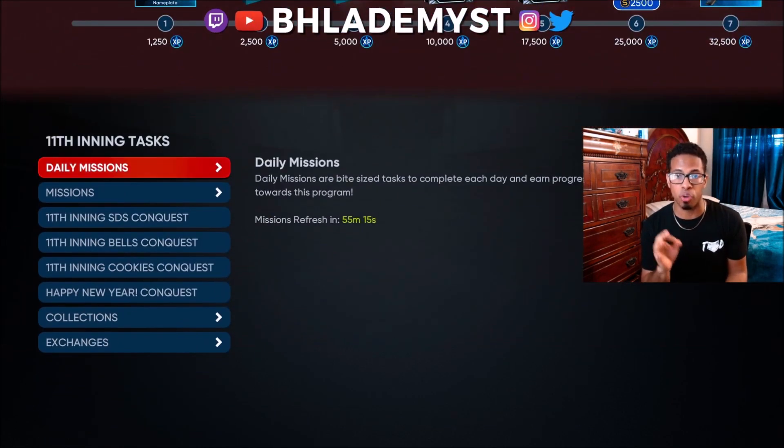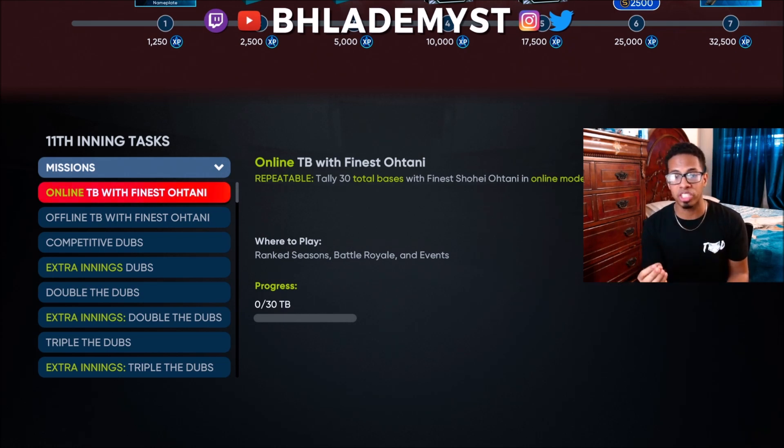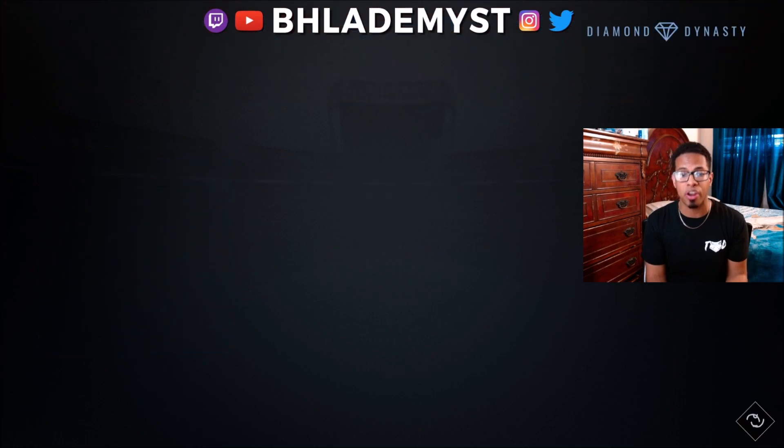Some of those rewards might be the program boss that initially sells for a ton, so you want to be one of the first ones to get it. You will also have online missions and offline missions — write them all down and note the category. Some offline missions can be completed online, but none of the online-required missions can be completed offline. If a mission is highlighted, such as extra innings, you must complete it inside that specific game mode.